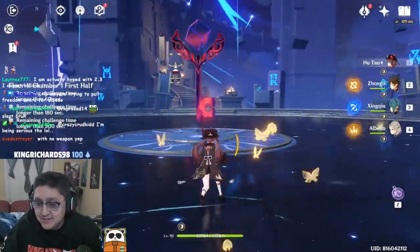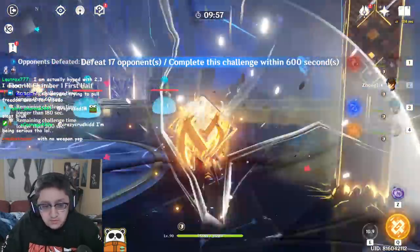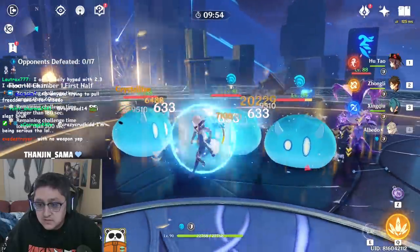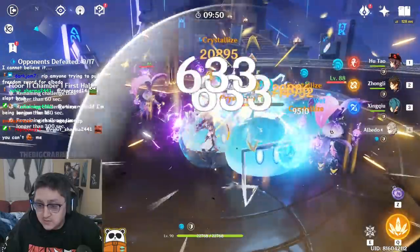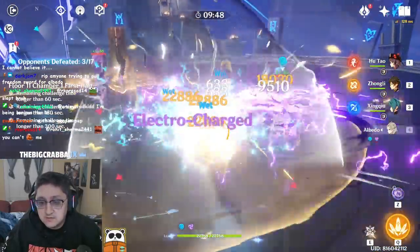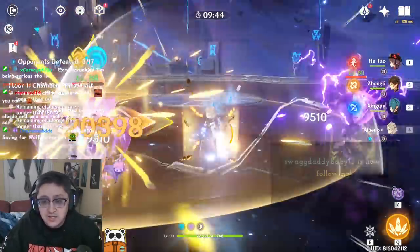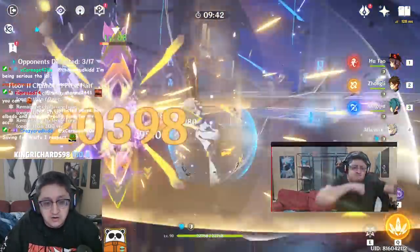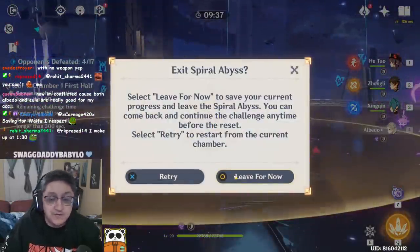If we add a defense percentage boost to the Harbinger of the Dawn, this is how much it hits for with the new set. It starts off with around 20k, then below 50% HP it reaches about 22,000 damage — so somewhere between 20k and 22k. That's the max you hit for with R5 Harbinger of the Dawn. The Cinnabar Spindle absolutely shits on that.